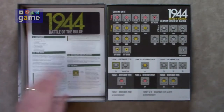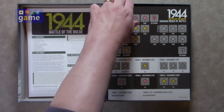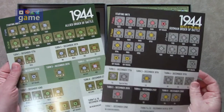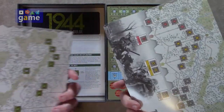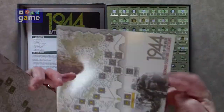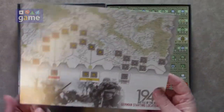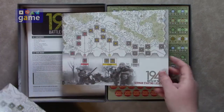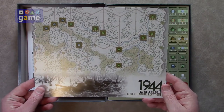We have the German order of battle for the game and the Allied order of battle. These show the German starting locations on the chart, and also the Allied starting locations.